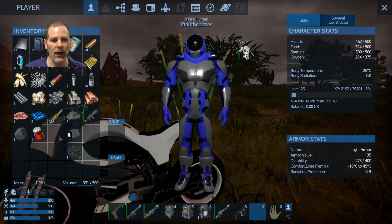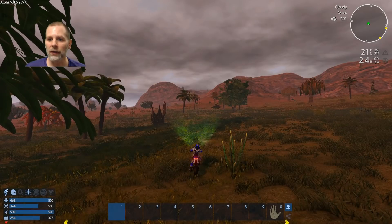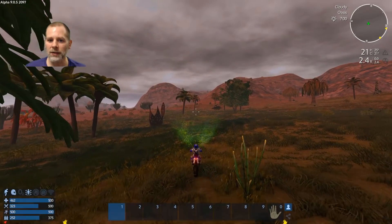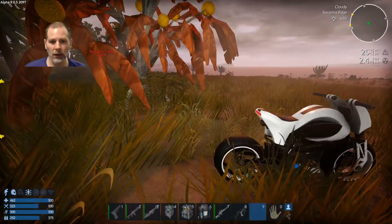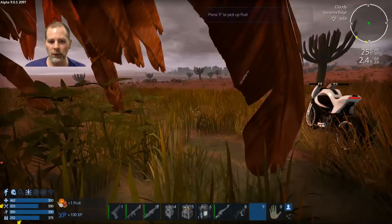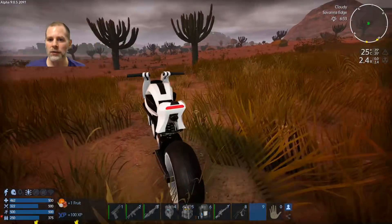Yes, there we go. Alright, we are good. Is it cloudy? Yeah it's cloudy — why is it so dark? Grab these fruits while we're here. Do we have two of those? Can we make fruit juice? No, we can't make fruit juice yet.